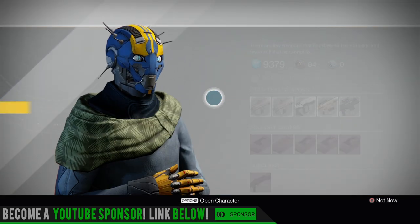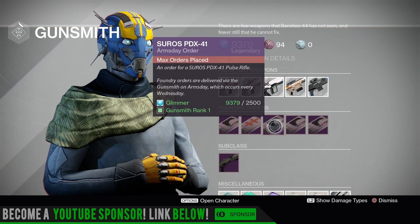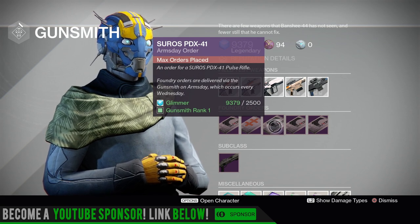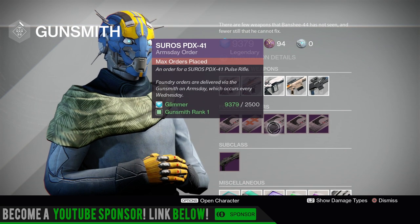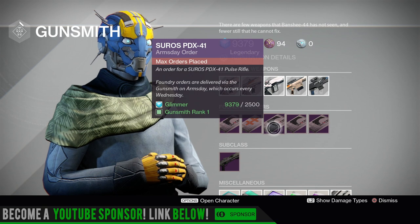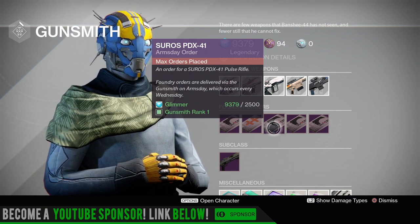Let's take a look at what Banshee's selling for next week. I talked about the PDX-41 - let me know in the comment section if you guys have luck with that archetype. For me it's the PDX-45 or Hawksaw - that type of archetype for pulse rifles. The Ari-41 is a standard auto rifle - I'd pass on that. The Gaheris-D hand cannon - pass on that. The 41 I'd say pick it up, and if you're into the 45 just pick up the 41 - he might bring a good roll.